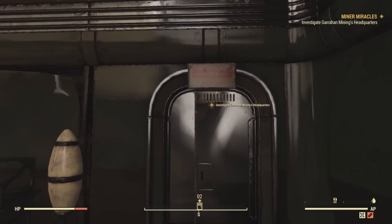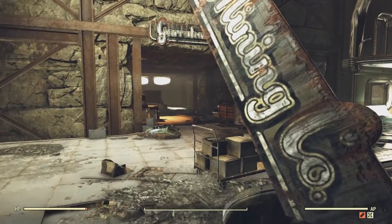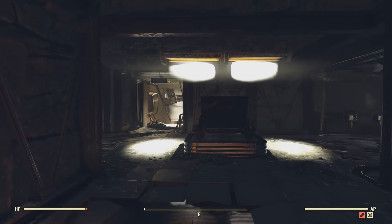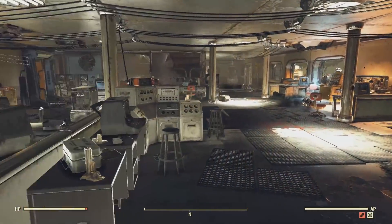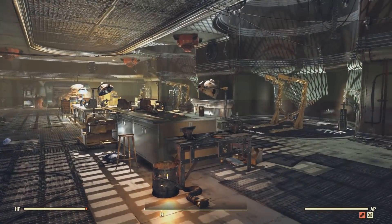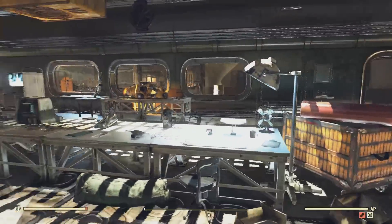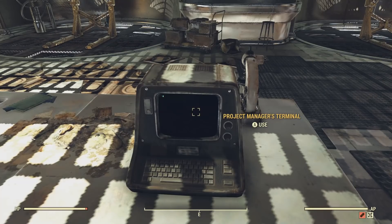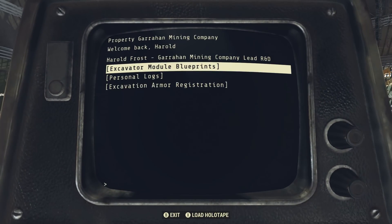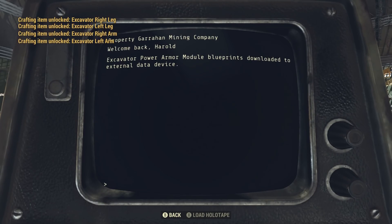I've already cleared out the next area, but proceed to this door and go into the atrium. Head off to the left — you're looking for R&D, Research and Development. It'll be right here on your left. Head down these stairs. Everything's been cleared out. In this little room off to your left, we're going to look for a terminal that has the schematics for Excavator Power Armor. You're looking for the Project Manager's Terminal. Head down to Module Blueprints, and if it's your first time here, it'll automatically unlock all the parts for your Excavator Power Armor.